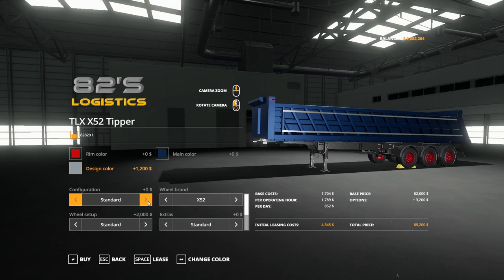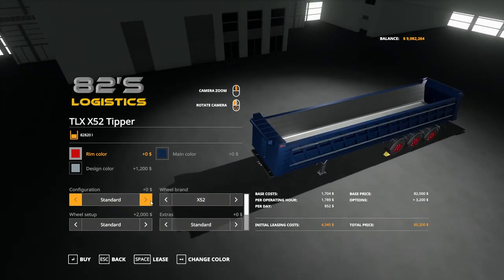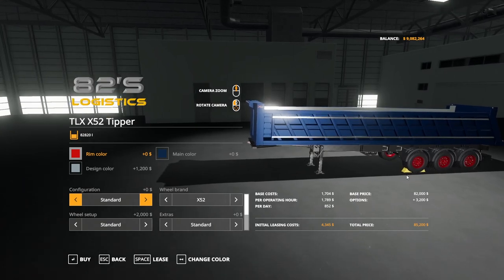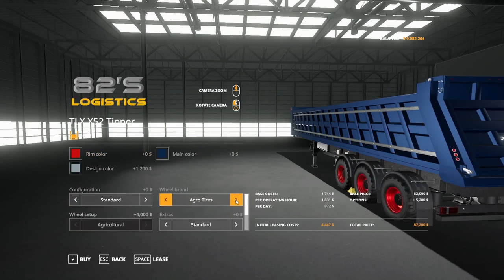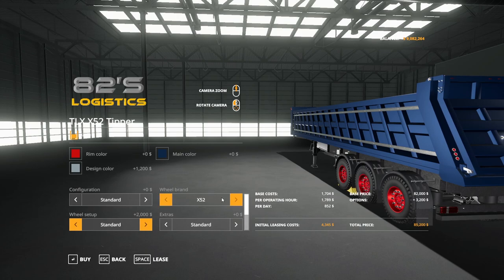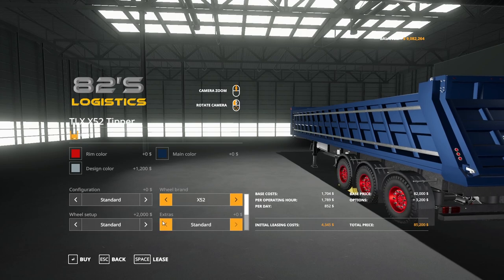Back here, standard configuration is 82,820 liters. Extension is 108,000. Then unreal capacity is 250,000 liters. And then there's a forestry option as well — the back comes off there. Wheel setup: under X52 we have standard, spread axle, and steering axle. Under Phoenix we have standard, spread axle, and steering axle. Under agri tires we have agricultural. Extras: standard, side bumpers, details, or both — I went with both.